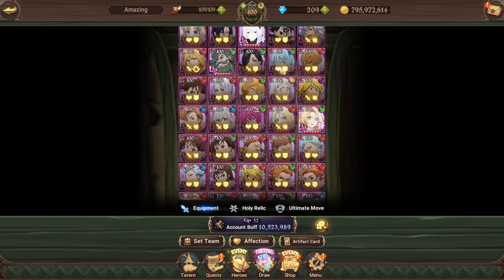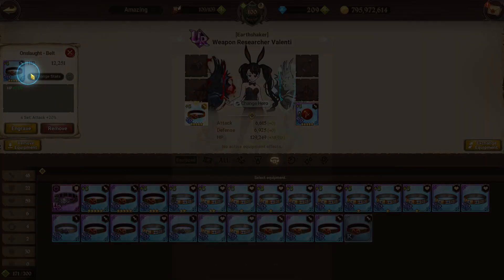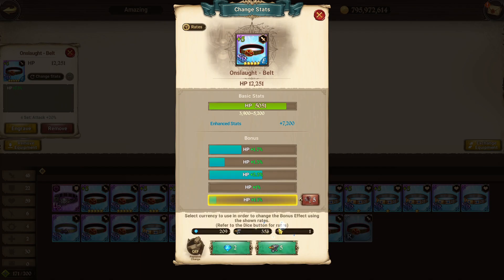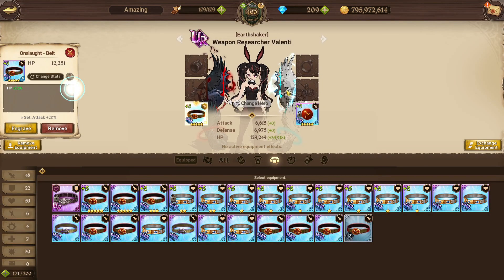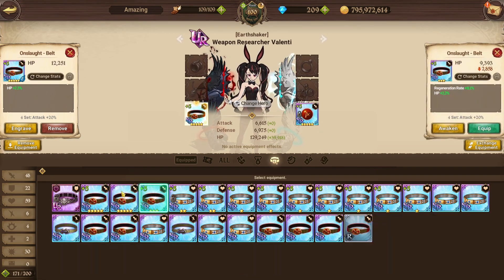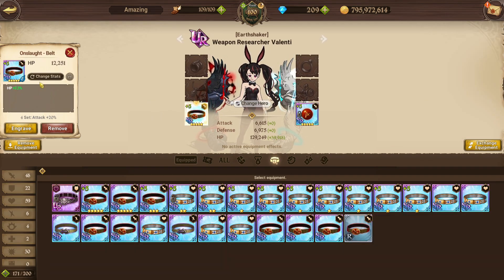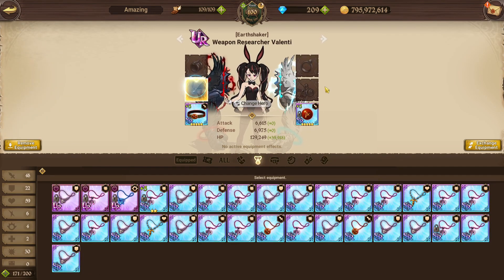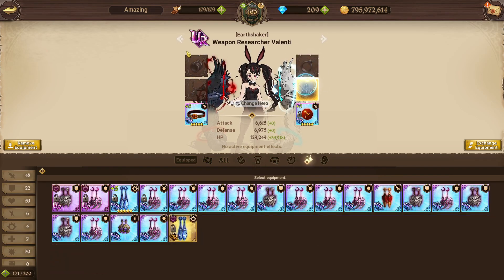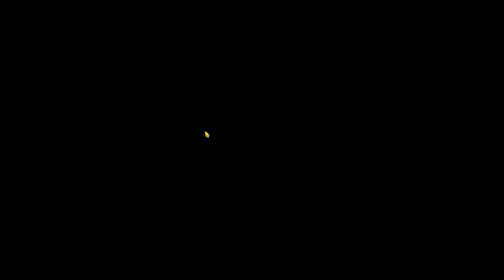Going back to Valenti: I started with 700 anvils, spent 400 anvils, and got 7% HP on one piece and 12% on another, plus some extra rerolls on other pieces. That's about 20% HP across the bottom pieces. If you rolled the top and middle pieces as well, you'd get a pretty decent gear set — especially for a free-to-play beginner — that would keep you sorted for a good amount of time.